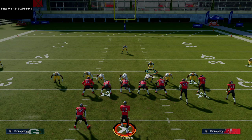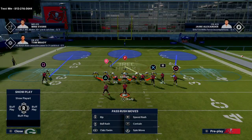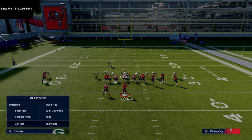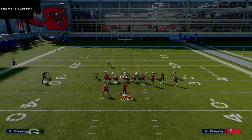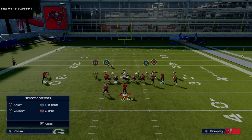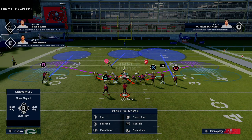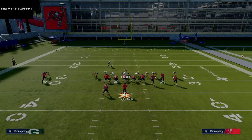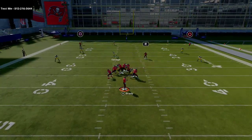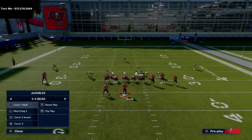From there, you can play chess based on the routes they use to beat you. For example, Pinch Dog Three looks exactly the same after adjustments, and from it you can play max coverage — Cover Three Mabel on one side, Cover Two on the other. You'll see really good block sheds at the quarterback and basically lock them up.